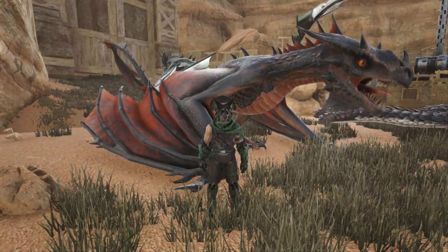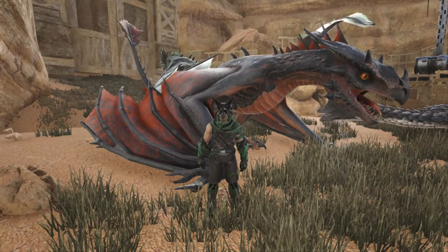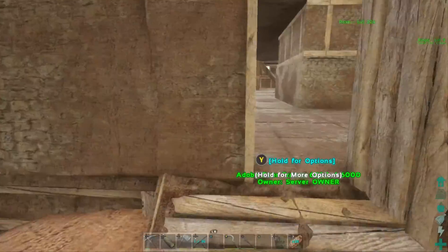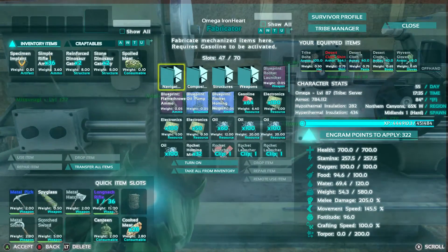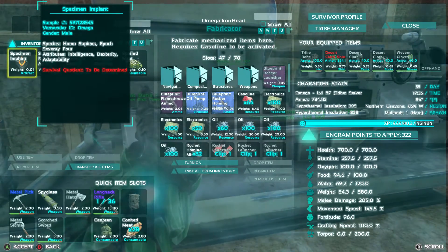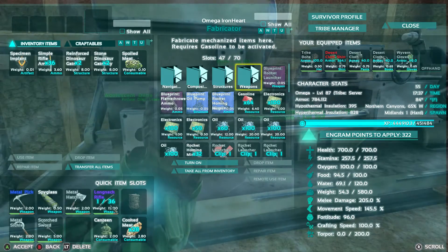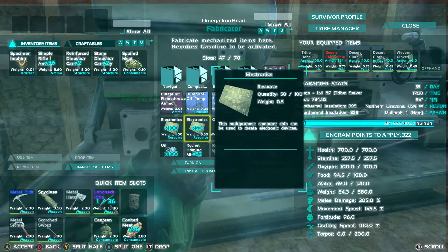Hello everybody and welcome to another episode of Arc Scorched — hope you're all doing well. Today's plan is to get into the chemistry station, something I'm very interested in and have yet to actually make. I might also go into another cave to get the third artifact we need to summon the manticore, but we might just do decorations with artifacts until more people get on the server. I've had some internet problems the last couple of days, so I apologize for not uploading yesterday.